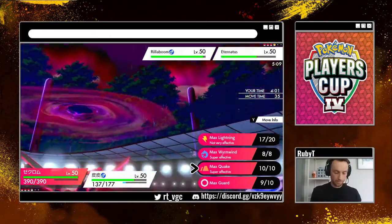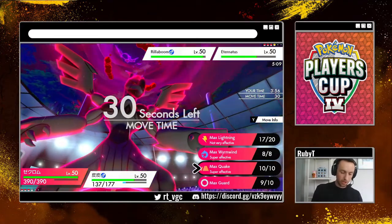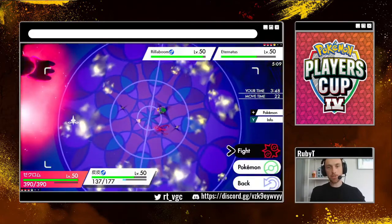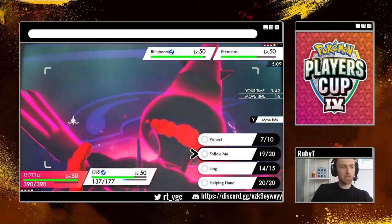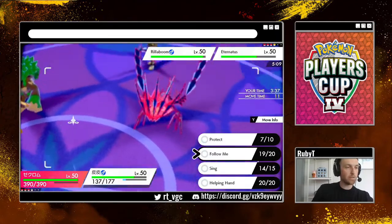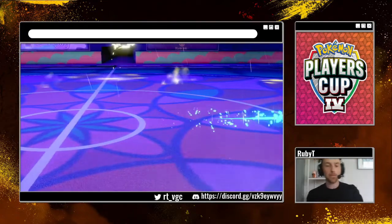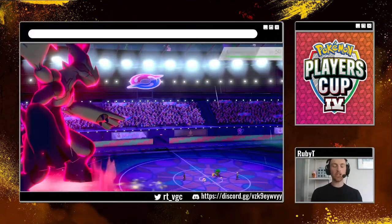Carbink — what is that thing's ability? Does it get Levitate? And how fast is Eternatus, what does Eternatus do? I think we're going to Earthquake into the Eternatus slot and Follow Me. I'm going to try and find out what Carbink's ability is — if it has Levitate that would be very annoying. I don't think it has Levitate, I think it has Clear Body or Sturdy. So that's what we're doing — I don't want to use the dragon move because I still don't want to get switched in on the Carbink. Our opponent goes for Follow Me — and that is precisely why.